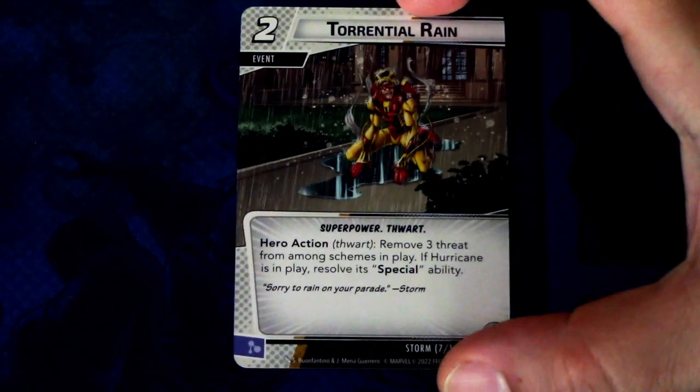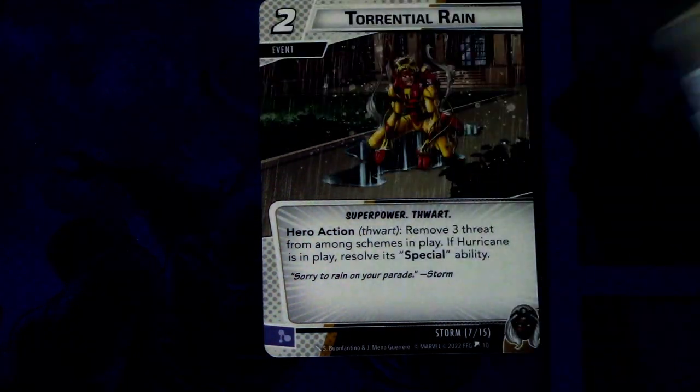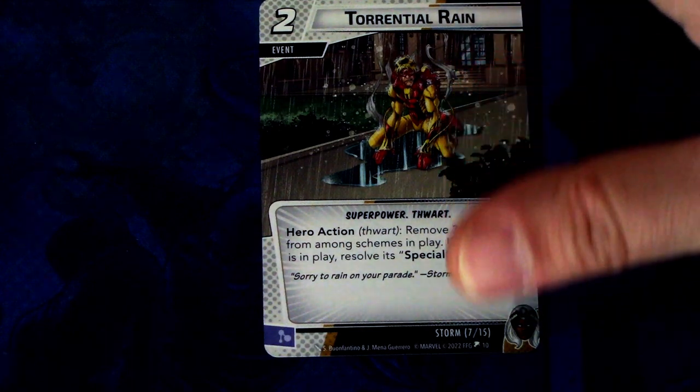Then we have Torrential Rain — there are three copies of this. Torrential Rain is a two-cost event, super power, Storm trait, hero action: remove three threat from among schemes in play. If Hurricane is in play, resolve its special ability. Some of these events key off of the weather condition, so you need to be mindful of which one you have in play. This can be committed as a mental resource.